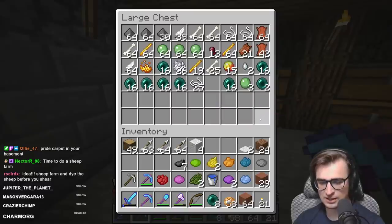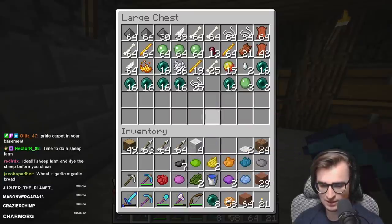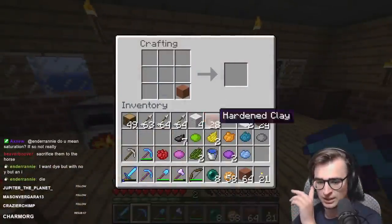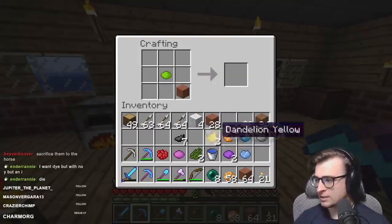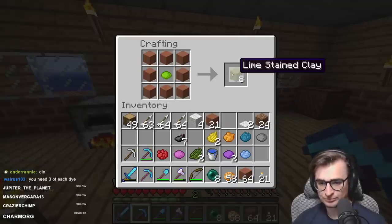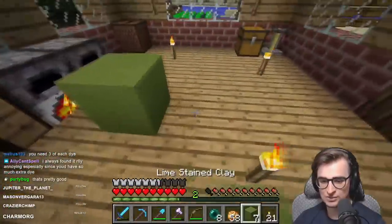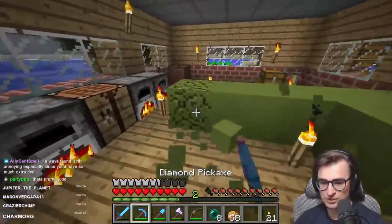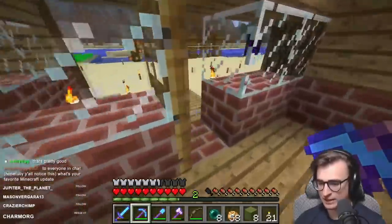This is all the dyes I have right now — 11 dyes. The problem is you can't dye just one piece of terracotta. You have to put it in the middle and dye 8 pieces. So every 1 block I register in that chest will require 8 pieces of terracotta. It's going to be very expensive — that's why I collected all that clay.